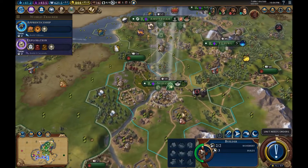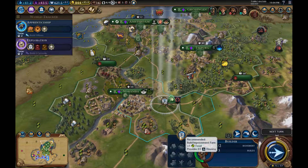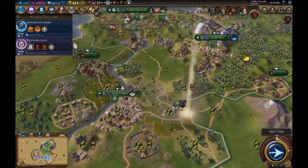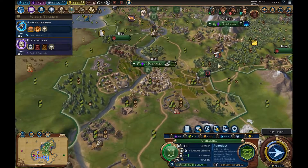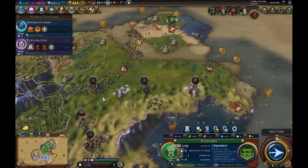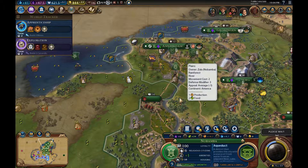In the meantime we'll probably build a farm here — that's going to give us a little bit more housing but also makes up a tiny bit for the food we lost. 24 food now. I think we're just ending the turn — that's all there's left to do right now.